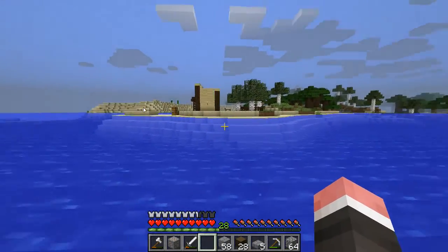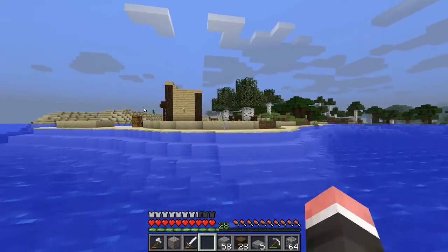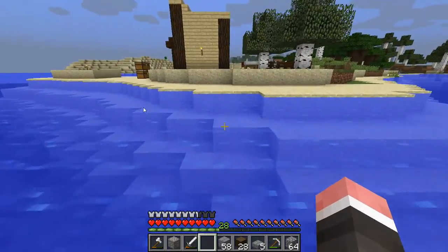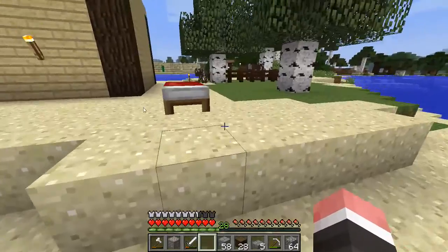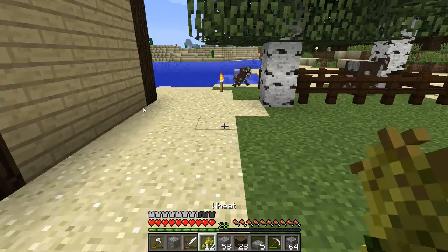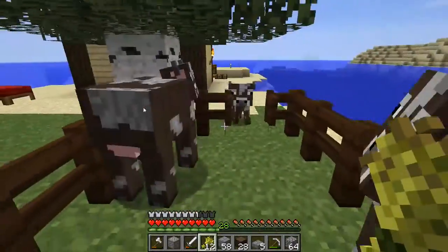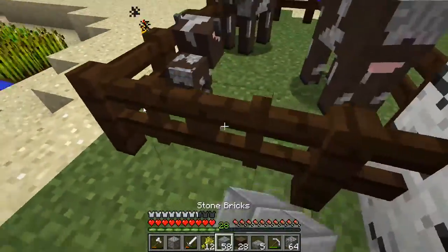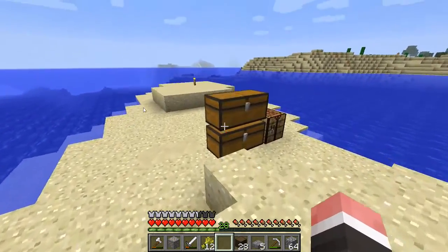Oh, and you can probably see there's a little cow pen right there. I went and got some cows too. And I bred them a little bit, so they're — why are you out? You shouldn't be out of the pen. Nope, nope, nope — get in the pen. Get in the pen. Okay. Let's go and get the glass panes. I think there's glass panes. Yep, okay.